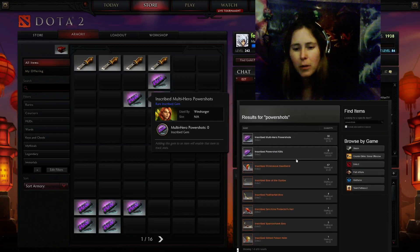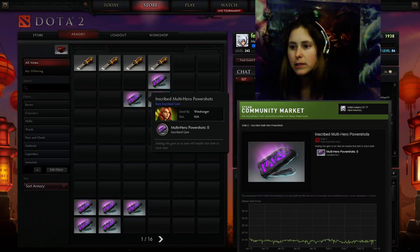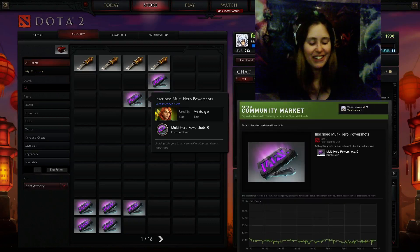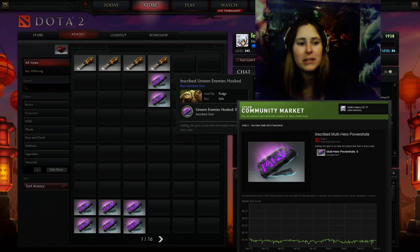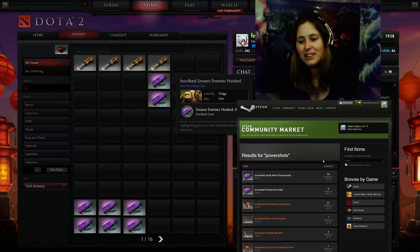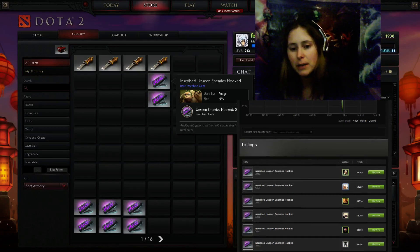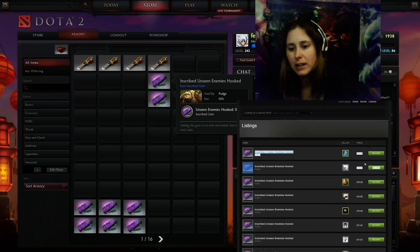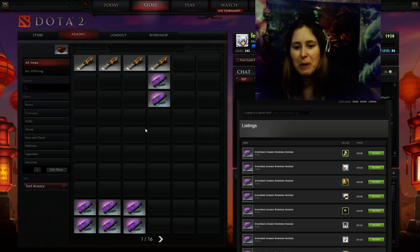Power Shot Kills is $12 — where are these coming from? There must be some inscribed Windrunner item out now. I wouldn't spend $12 on that myself. Let's say $14 for this one — I'm not going to sell it, I'm going to stick that right into my Windrunner gear and have fun with it, but let's calculate it in. Unseen Enemies Hooked is just sweet — that's $10. So I made back the unbox right there just with that one gem. The lowest is $10.05 but then it goes to $10.20, $10.58 — I'd probably list it for $10.95. But for the purposes of this I'll just call it $10.